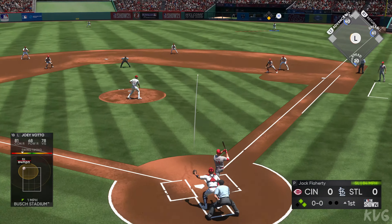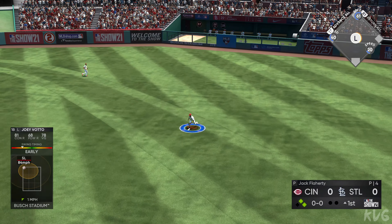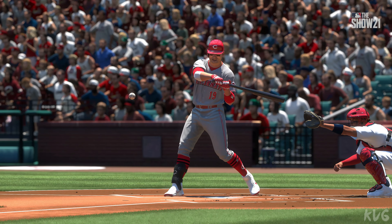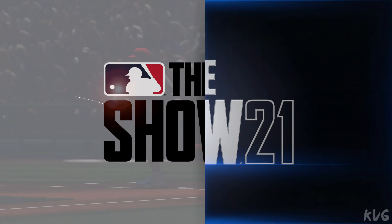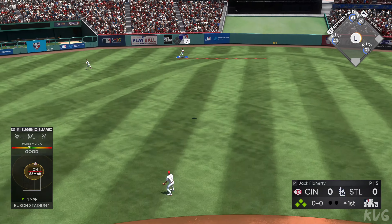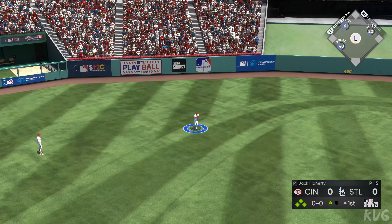Joey Votto steps in now — lined toward right center, and that's in there, base hit. The go-ahead run will move up to third, and they wisely hold there with nobody out. To the plate, Eugenio Suarez — lifted in the air out towards left center. Carlson is there and that should be deep enough to score the run, but the throw comes in and they will not try sending him — go-ahead run remains at third with one away.